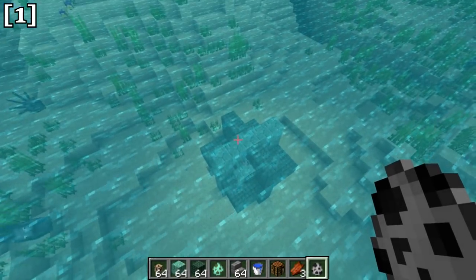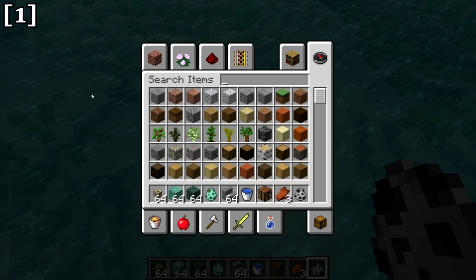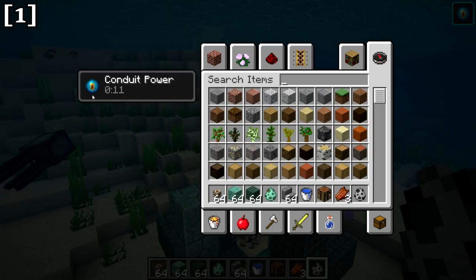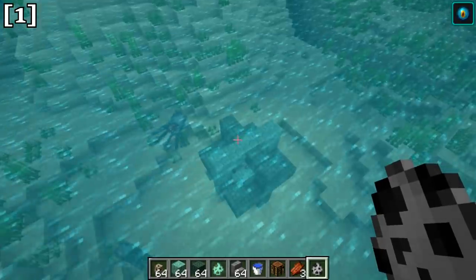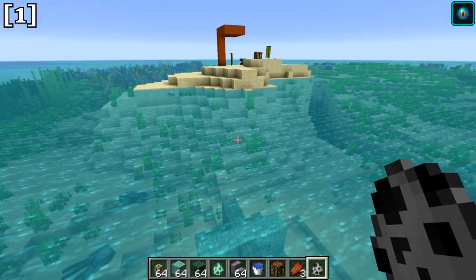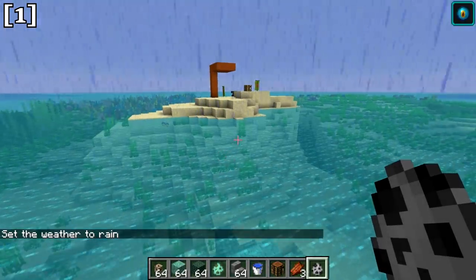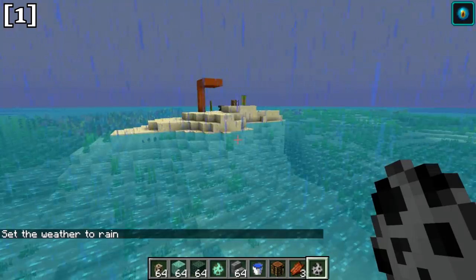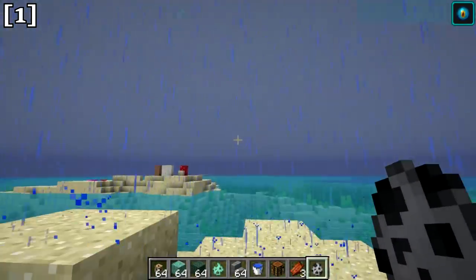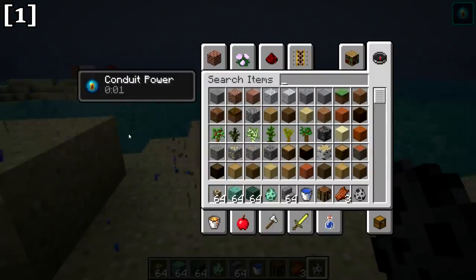A couple of important details about conduit power: first, you must actually be in the water to receive it — being within range but outside the water provides no effect. Once you enter the water, conduit power activates immediately. Conduit power also activates when it is raining, even if you're outdoors. However, if you stand under an overhang where rain doesn't touch you, you will not receive conduit power.